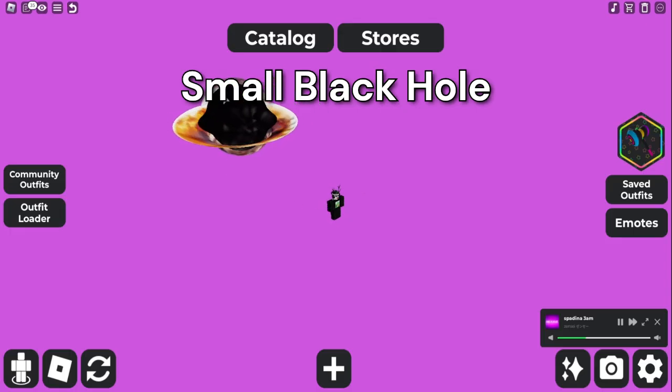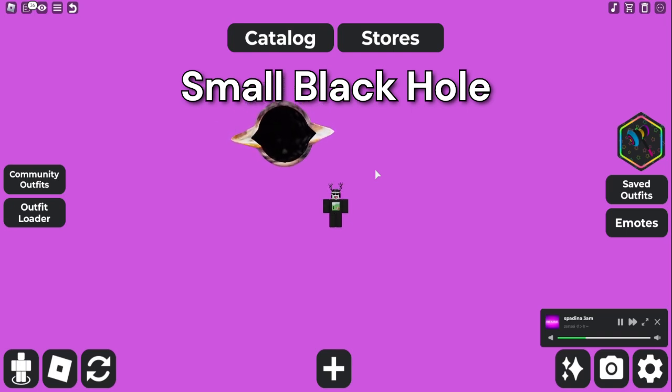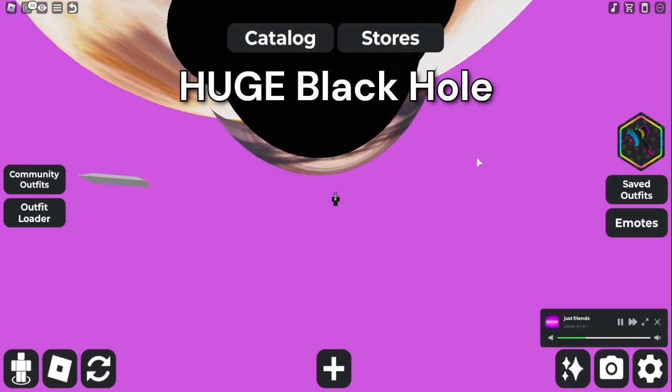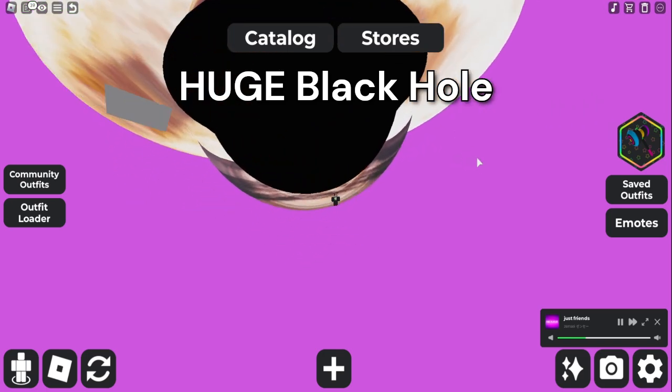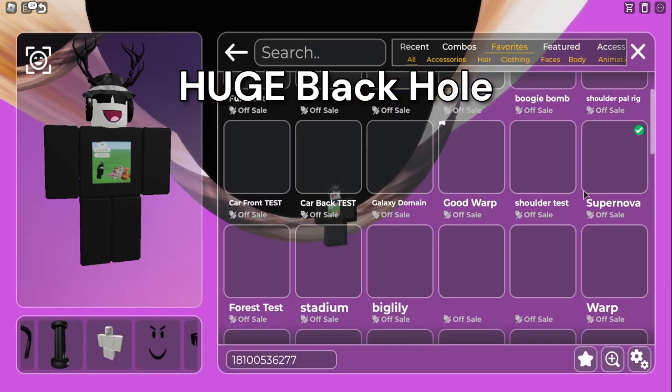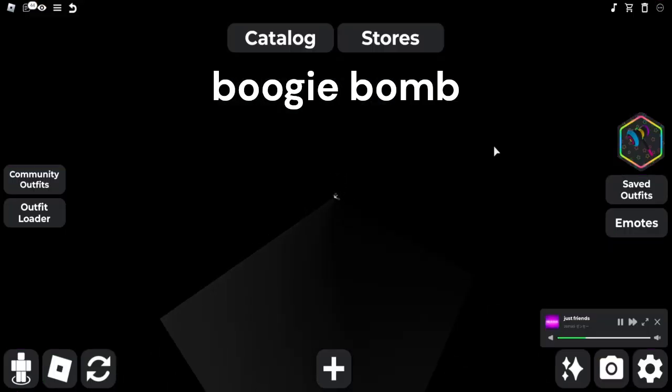This one's just a literal black hole — it's kind of a small black hole, because there's actually a much bigger one. This is the much bigger black hole; it basically takes up the entire map. I'm not sure how to get this one, but it's pretty funny. This one is called Boogie Bomb.